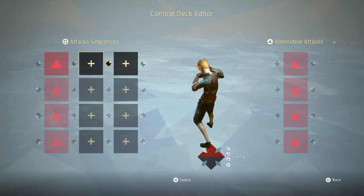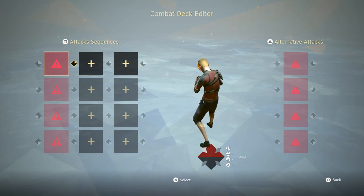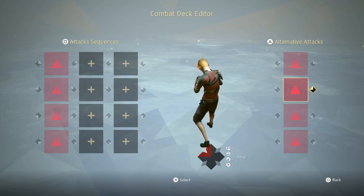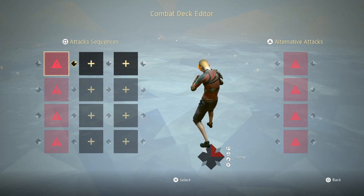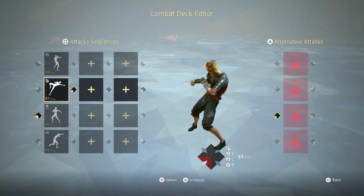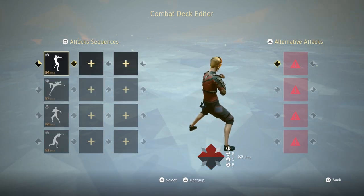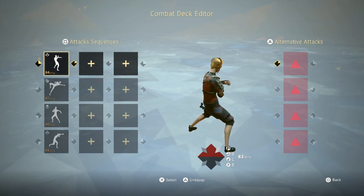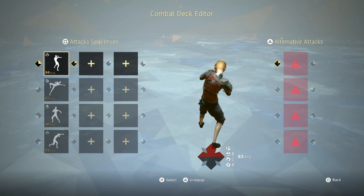Every style follows the same deck principles. The first principle is picking out your starters — these could be your alternatives or whatever. As long as in every single stance one of the first moves is 12 frames, either the alternative or the basic attack. For this demonstration I selected four random 12-frame moves. I tried to mix them up so they're not all the same direction — you don't want all your starters to be the same direction, that will be way too predictable.